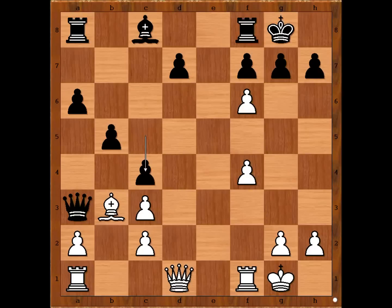But Alehin played the best move: queen to d5. Preventing queen to c5 check, attacking the rook, threatening queen to g5 checkmate. After g6, queen to h6, queen to g7 checkmate. What a move.